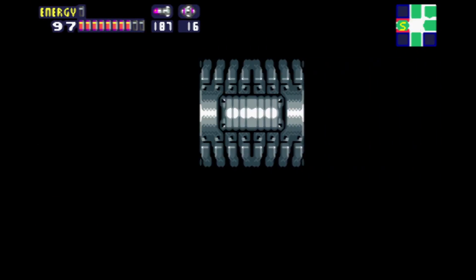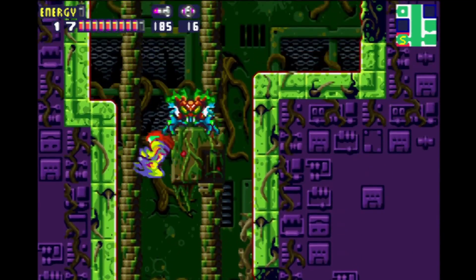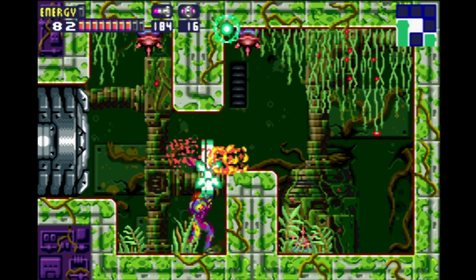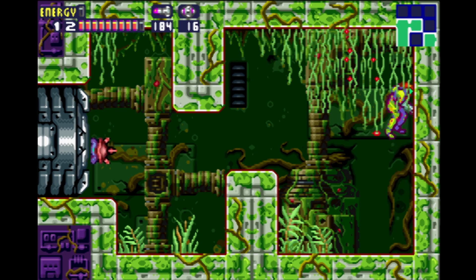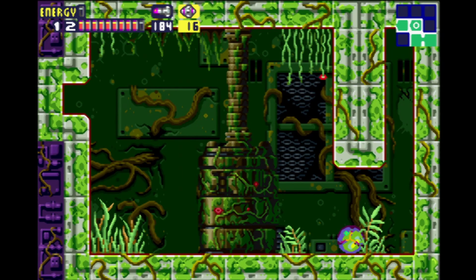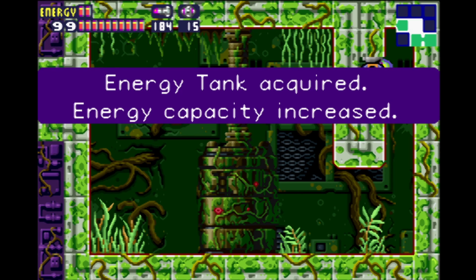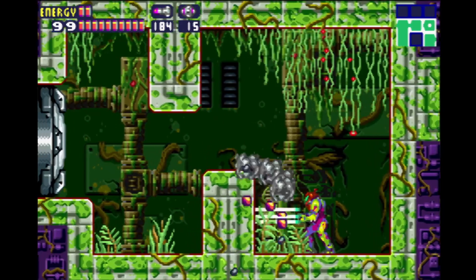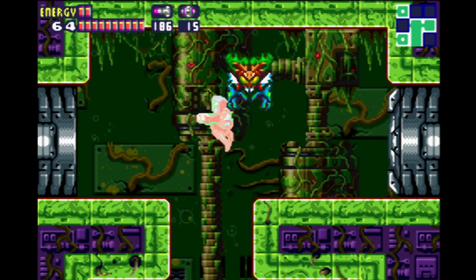Well, that was nice — not what I meant to do, but that's okay. I'm gonna head up here, climb up this way and come up through here. There are a few of these guys, and there is a little hidden spot right there. If we just go ahead and power bomb, there is an energy tank here. We are actually on our second row of energy tanks now, which feels really nice.